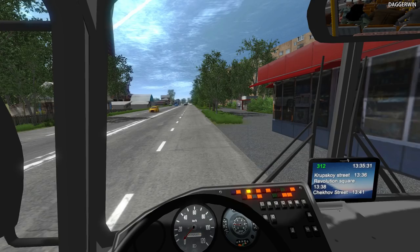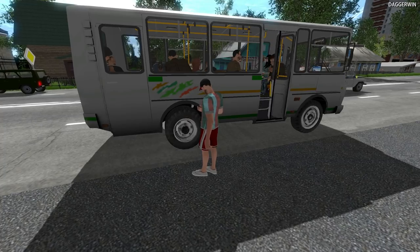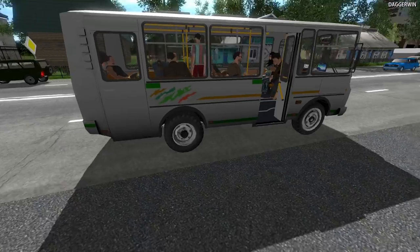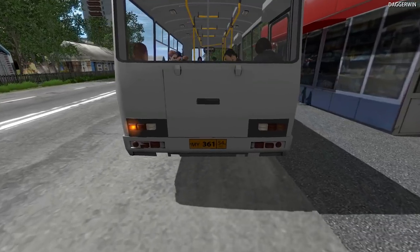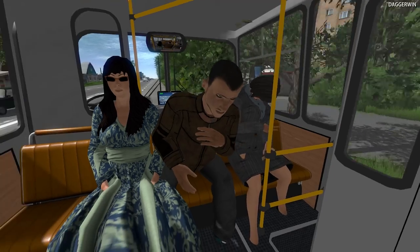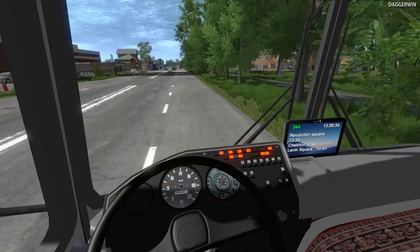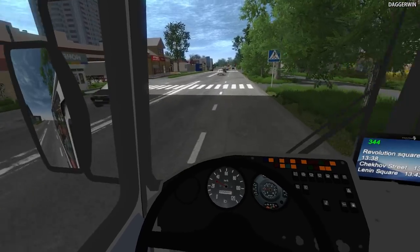That looks cramped. You're going to have to wait I'm afraid. Climb aboard. The identical people are getting off and we continue our journey. It's Russia - this must be Russia. Still just as cramped. I don't know how long this journey is. Lenin Square is our final stop, I think. But we'll soon find out.